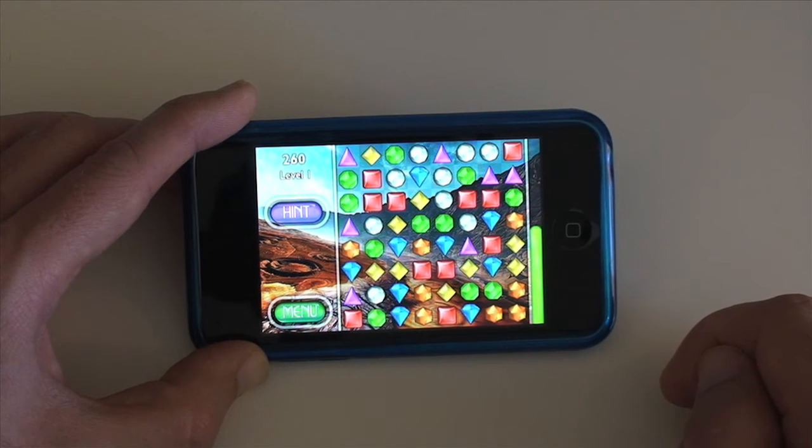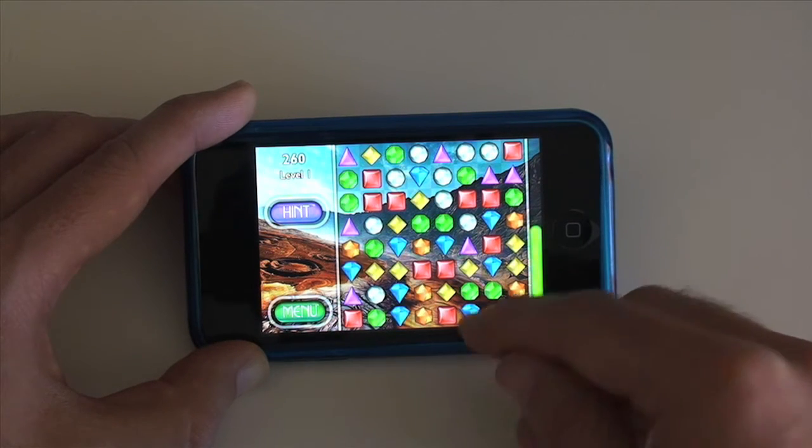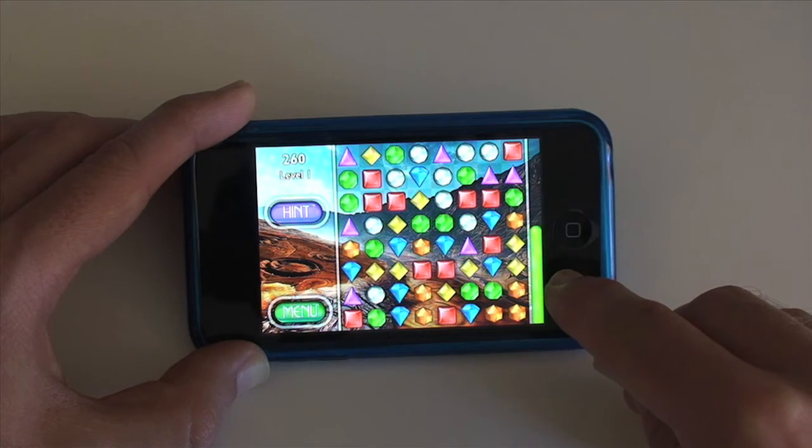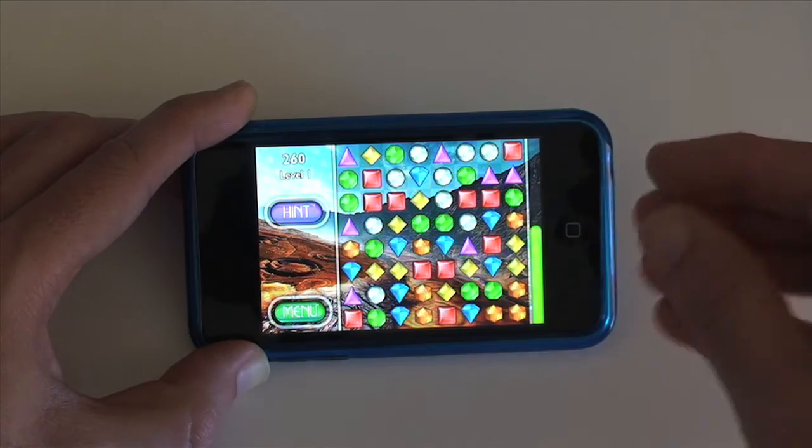Again I can move the white across. And so the game continues until you fill up this bar on the side, and then you progress to another level.